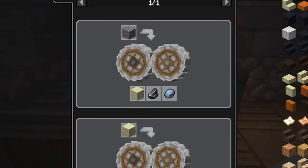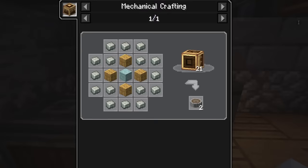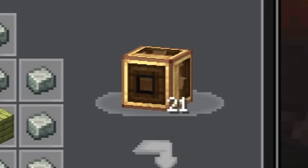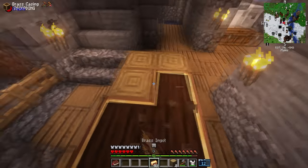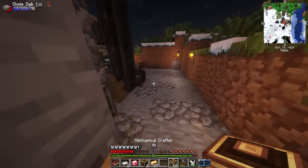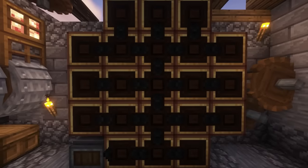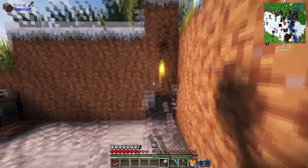The first step for our iron farm is to make crushing wheels — really large wheels that grind blocks up into a fine powder. The crafting recipe is expensive, and it does require a machine that we don't have, a block called the Mechanical Crafter. Thankfully, the Mechanical Crafter blocks themselves aren't too expensive. It's a good thing I was able to get brass in the last video.